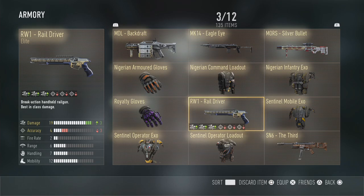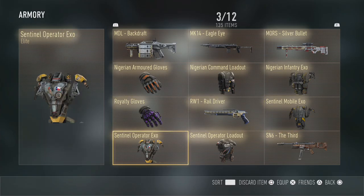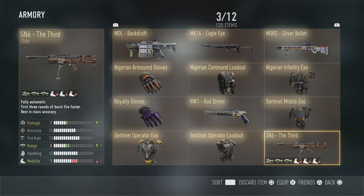The R1 Rail Driver is a gun I've already covered in one of my elite weapons videos. Sentinel Mobile Exo looks kind of cool but a little plain. Sentinel Operator Exo is not a bad one - I think that's a Chilean flag on there. And the Sentinel Operator Loadout is a little bit dull for me, nothing amazing.